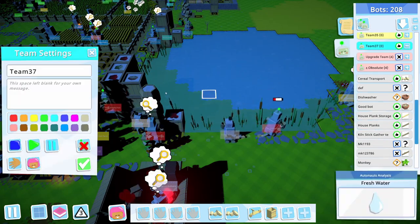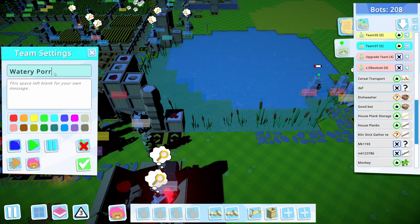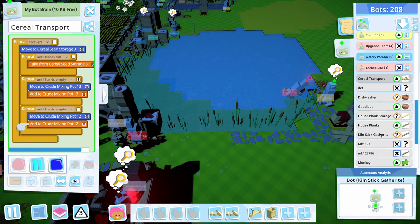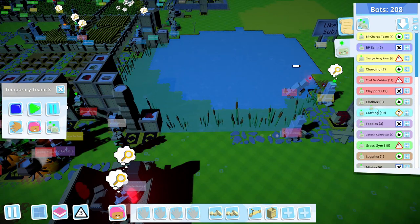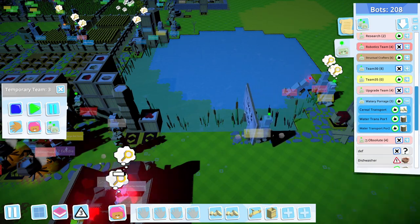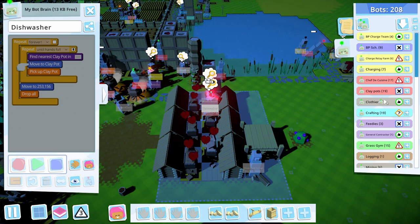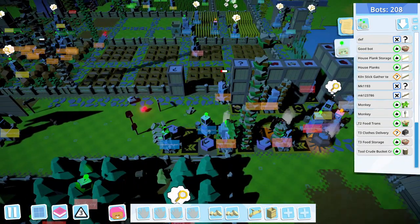I'm gonna make a quick new team here. I don't know how to spell porridge — is that right? Watery porridge. So that's gonna be cereal transport and our two new water bots. Watery porridge — I don't know why I was looking for cereal porridge. A dishwasher is going to be part of our PD team. Okay, so now we've got water, we've got cereal — let's get a clay pot.